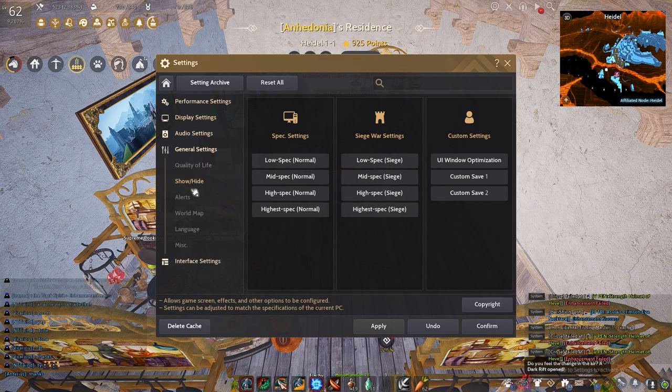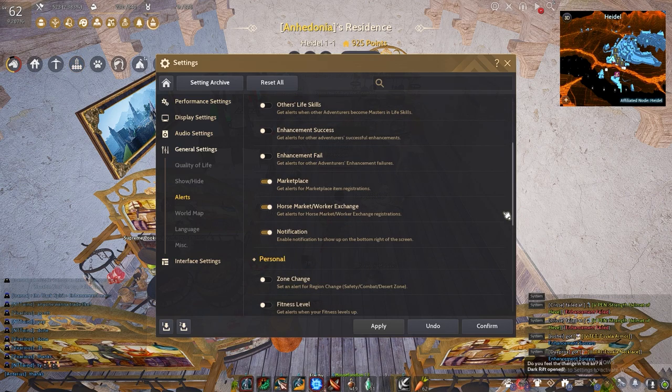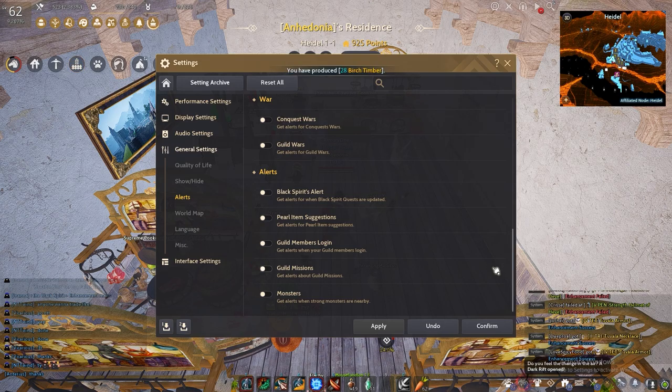Next, go to General Settings, then Alerts, and turn off Others Enhancement Fail and Enhancement Success, as these settings can sometimes cause hiccups too. Scroll down and just copy my settings. That's pretty much it for the in-game settings.